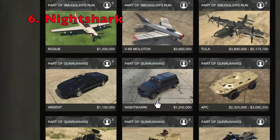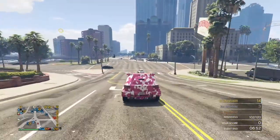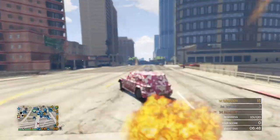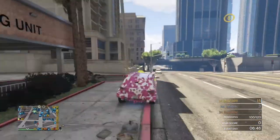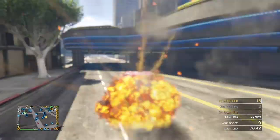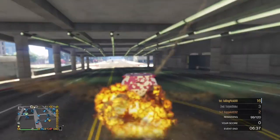The next vehicle on this list is the Night Shark, which is an armored SUV that costs $1.245 million. Just like the Insurgent, the Night Shark can take a lot of homing missiles and RPGs, and it's a really good vehicle to stop Oppressor Mark II griefers, since it can actually take more missiles than the Mark II can hold. Unlike a lot of the previous vehicles on this list, the Night Shark actually has a fixed machine gun on the front of it, and to be honest it's not that strong, but it can be useful for taking out some lightly armored enemies.